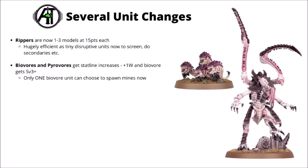For other interesting datasheet changes: Rippers look kind of amazing now at just 15 points for one model up to a maximum squad of 3, meaning you can field them directly from a box of Termagants or Hormagaunts. Having a few of these to disruptively deep strike, screen out the enemy, or do secondary objectives seems basically auto-include. BioVores and Pyrovores both got statline increases — better defence with an extra wound each, and the BioVore also gets a 3-plus save. The Pyrovore looks very tanky at just 30 points still. BioVores have had their Spore Mine spawning reined in so only one can spawn per turn, making a single BioVore very efficient but extra ones more take-or-leave.